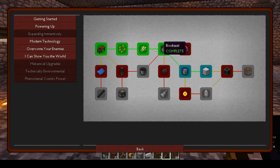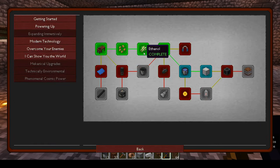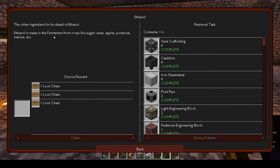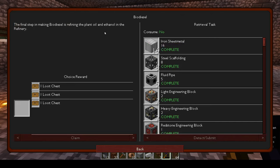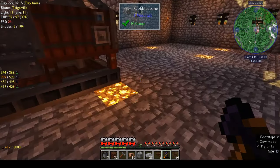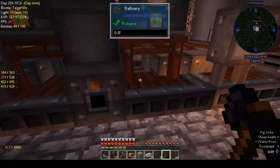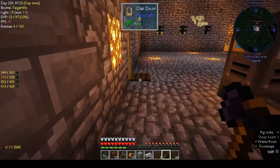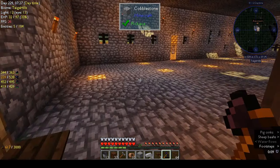Expanding — biodiesel! For plant oil we got the squeezer, for ethanol we got the fermenter, and for biodiesel we got the refinery. I put the machines up off-camera because it literally took me about two hours to figure out how to do it.